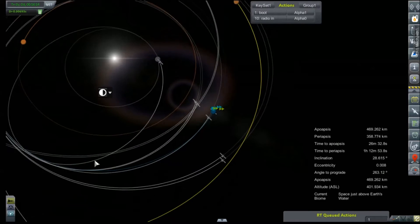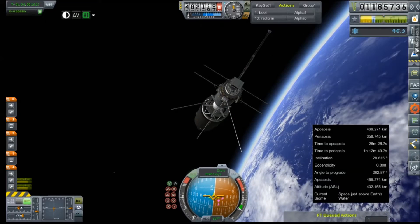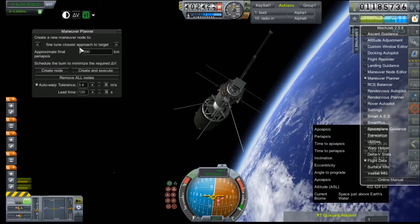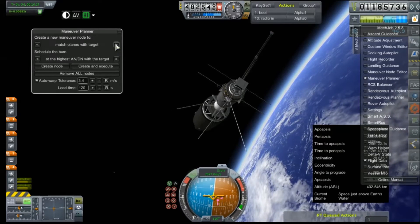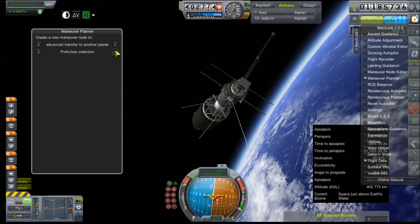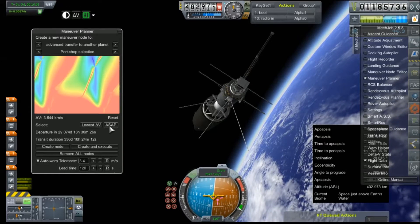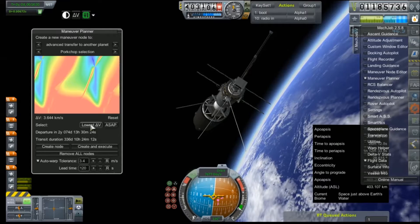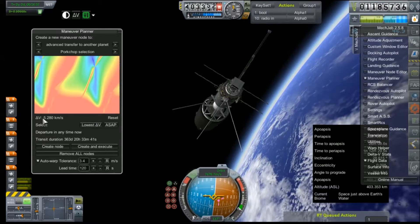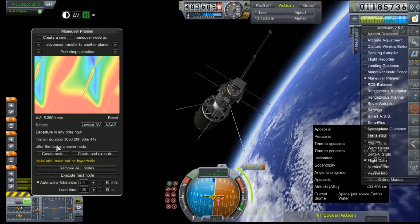He's so close — he's going to be there in like days. So we need to do this real fast. Mechjeb, maneuver planner, please. It's saying our departure is in two years... for 5.2 km/s. I'm fairly certain we've got that in the bank. Let's create the node.